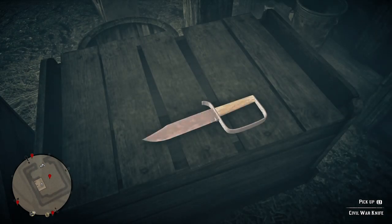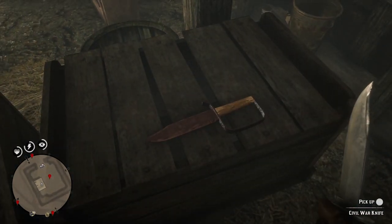But firstly, what we're here for is the Civil War knife. That can be found on the boxes in the middle of the room at this point. Just hold L1, or LB on Xbox, to pick that up.